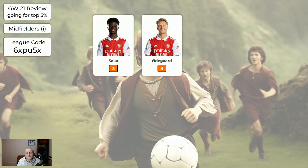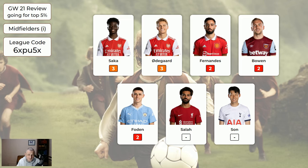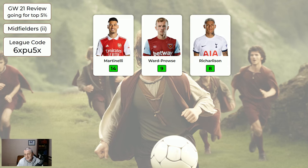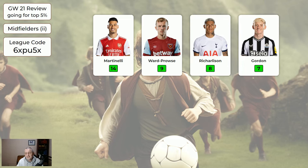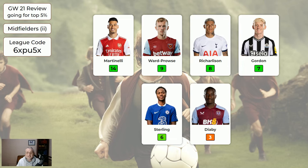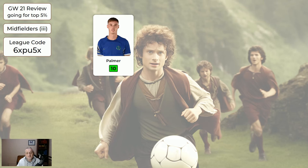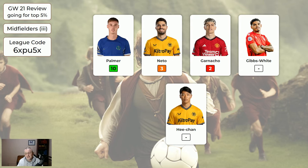Regarding the midfielders, the expensive midfielders did nothing — that happens sometimes. The cheaper midfielders: Martinelli got 14, Prowse 9, Richarlison 8, Gordon 7, Sterling 6, so they did quite well. The cheapest midfielders: Palmer returned again. Palmer is absolutely worth having. The other cheaper midfielders did nothing, but Neto is back — he scored today in the FA Cup. Doesn't help the FPL scores of course, but it's good to see Neto back.